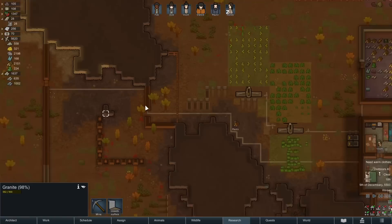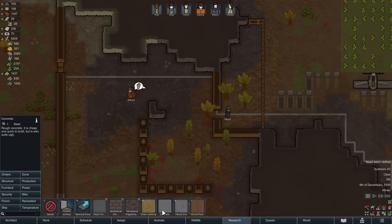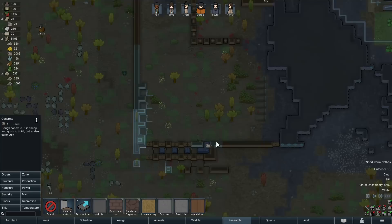I just noticed there's a tree there, and every time someone tries to go through this door they get slowed down. What I often like to do with doors is put a little flooring across it. You can do wood floors because wood is cheap; concrete is also cheap at only one steel per tile. Maybe I'll use concrete just to prevent any trees from growing on either side of the door and slowing things down.